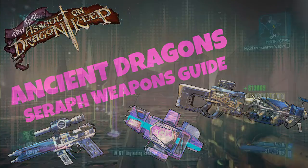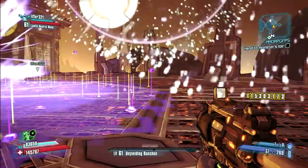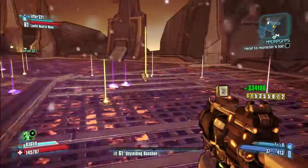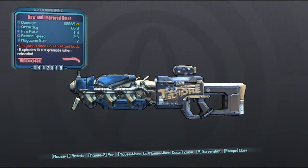What's up guys, KingTheSlabs here and this is all the Seraph weapons that drop from the Ancient Dragons of Destruction. Now the first one I'm going to show you is the Omen Shotgun, which in my opinion is probably the best Seraph weapon in this DLC.